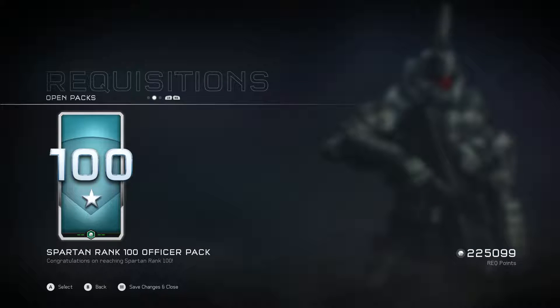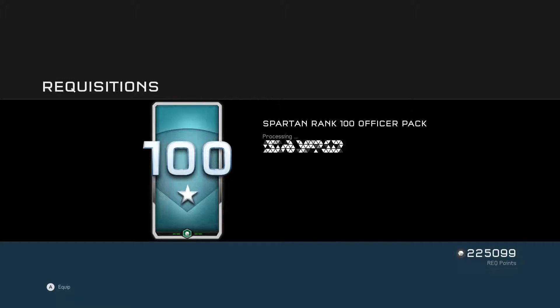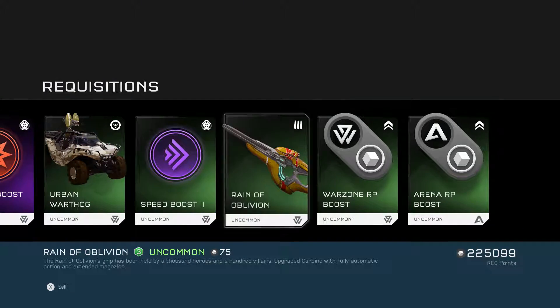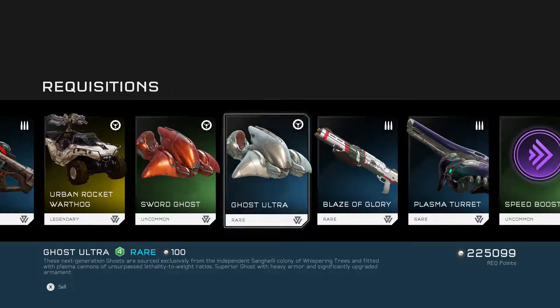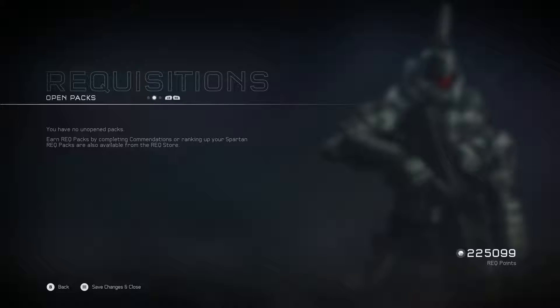And the Spartan rank 100 officer pack — I definitely avoided opening this off-camera. We have the Ratio emblem, which is rare. I think I should have gotten something better. We also got the Rocket Warthog. That was kind of disappointing for a rank 100, but I'll take some of these. It gives you a Skull Warthog for Christ's sake.